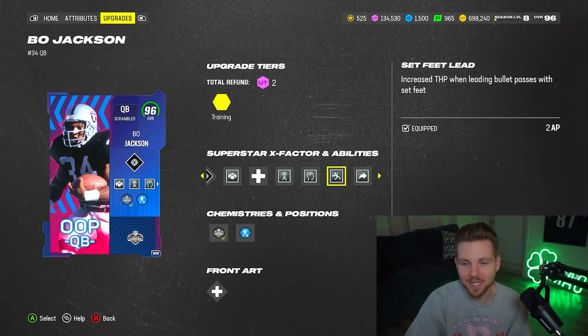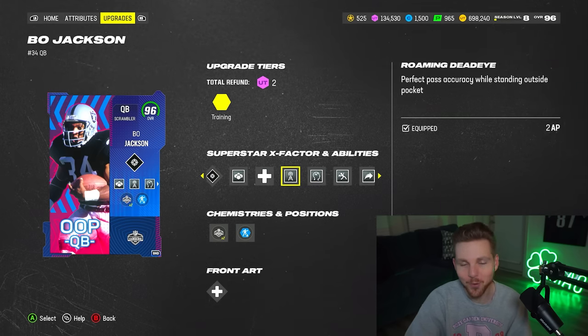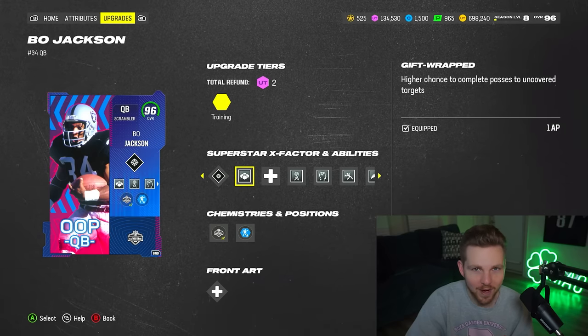I'm using Gunslinger and Set Feet Lead in the discounted buckets. I'm using QB Playmaker for three, Roaming Deadeye for two so I can hit all of my throws on the run. And then of course I'm using Gift Wrapped.